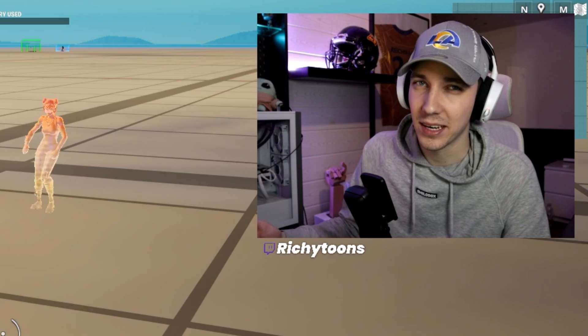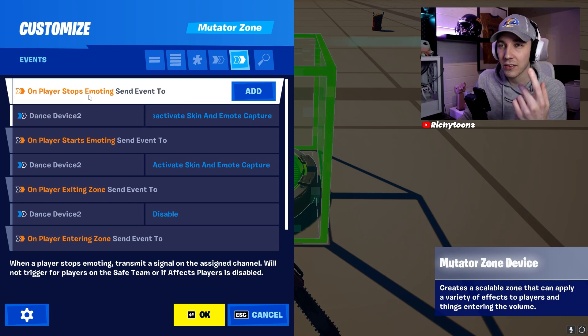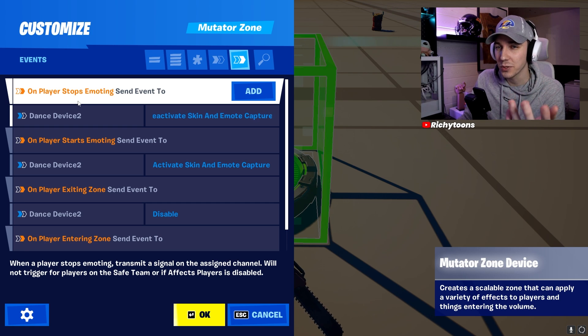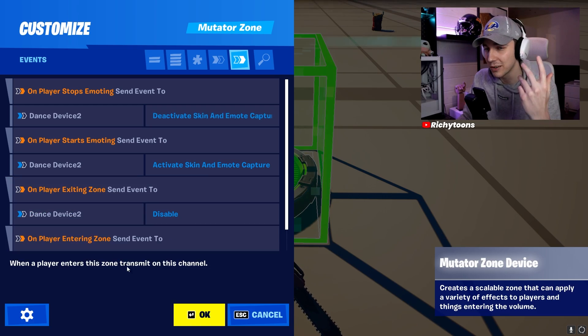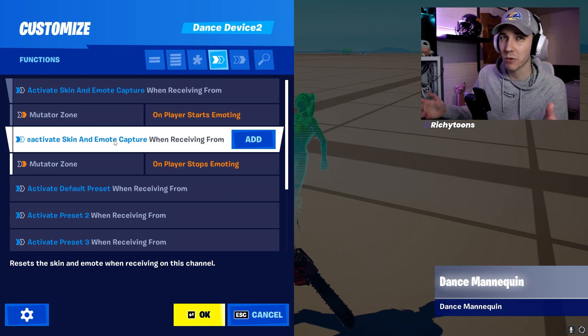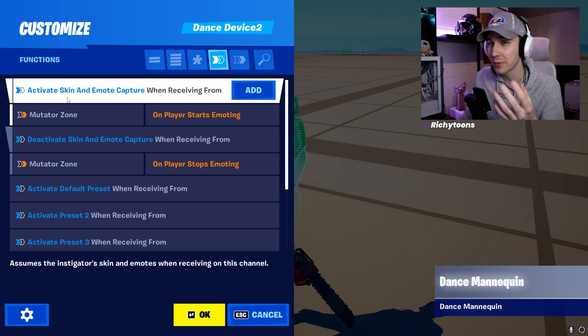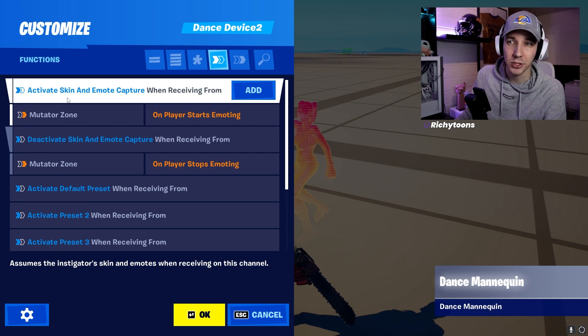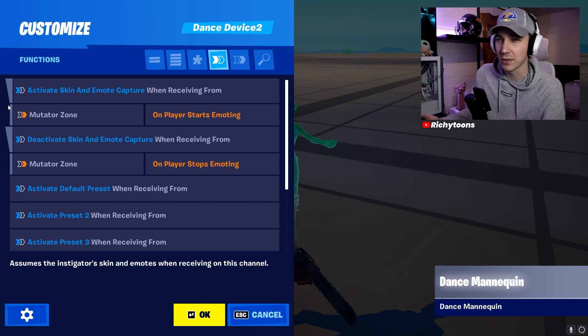If you're level three, you might now know that Fortnite Creative is very buggy and sometimes just doesn't work even if it should. How this is done is by using all of the settings in this device — for example, on player stop emoting, starts emoting, entering the zone, and exiting the zone. Also at this level, we know that the dance mannequin has the option to activate skin and emote capture, which is something not a lot of people know and just started out with Fortnite Creative.